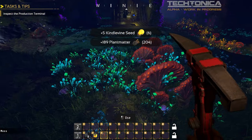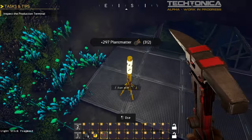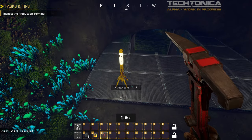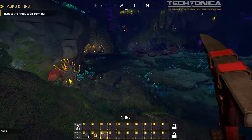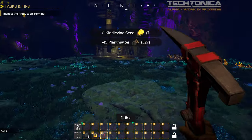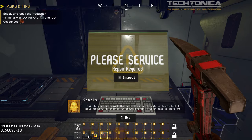We need plants — I feel like this is gonna be for power. What do these look like, torches? It's Minecraft — Steve left them behind so we didn't get lost. They're everywhere. Let's go check the terminal out. Missing resources — resources required: iron ore and copper ore. This terminal is cooked. Mining drills were the only buildable tech I could recover.